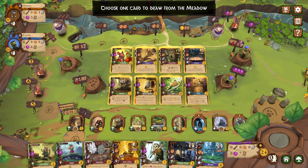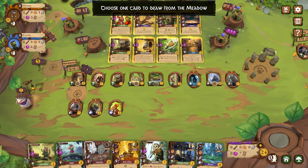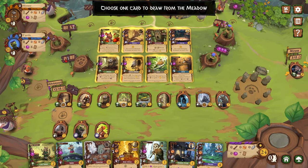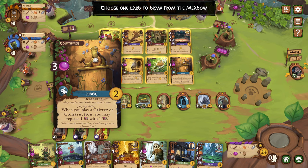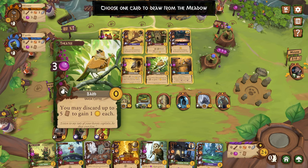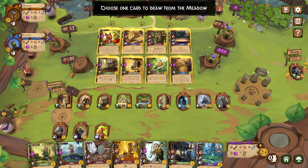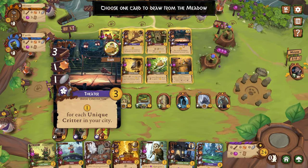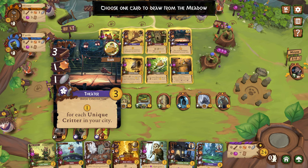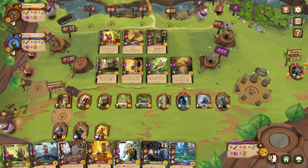Choose one card to draw from the meadow. Ooh — the bard. You may discard up to five cards in game, one victory point each. I feel like that might be good. There is the theater though, so I could grab the theater.